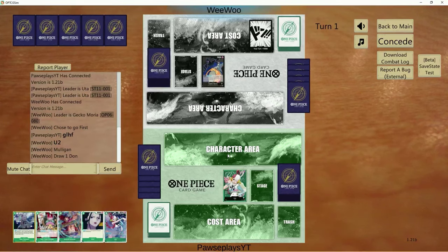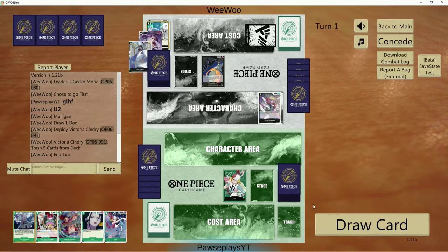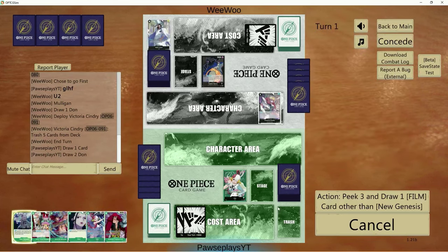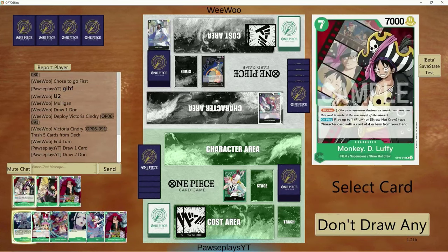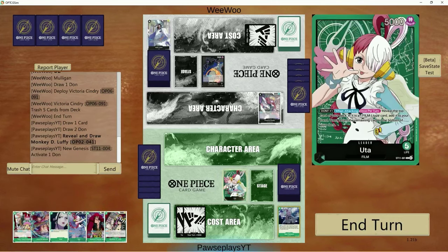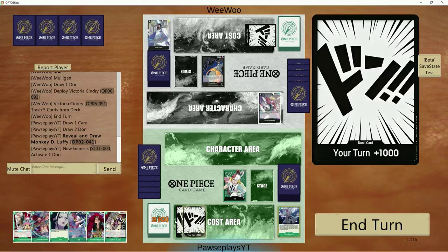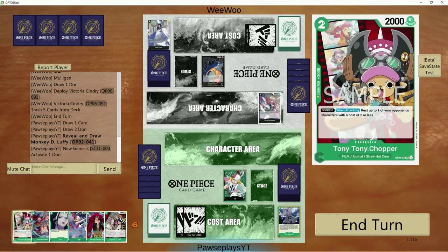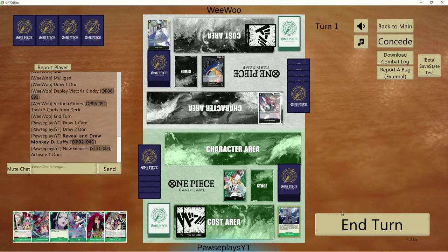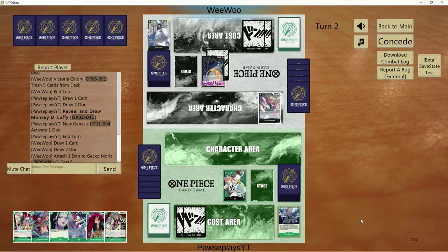Let's dive into another game, coming at you with Green Uta playing into Gekko Moria. Thankfully Sindri didn't give him anything in trash, but we're taking the Luffy. This is going to be a very, very hard matchup. Moria is a problem not only to me but to a lot of decks right now. We have the option to go wide if we can get more units on board faster than Moria, if we draw right.